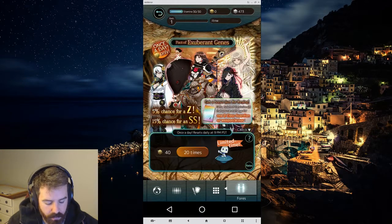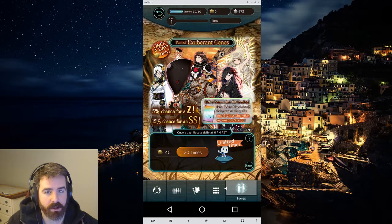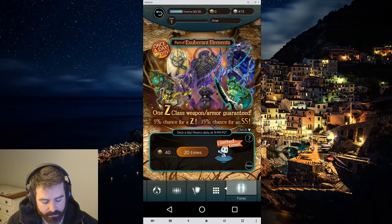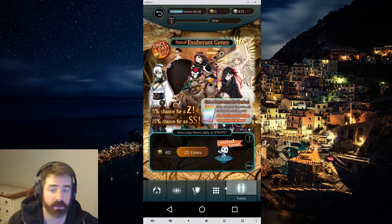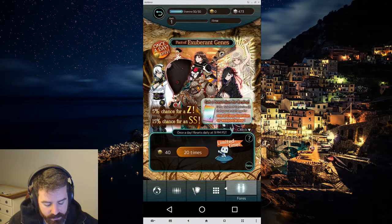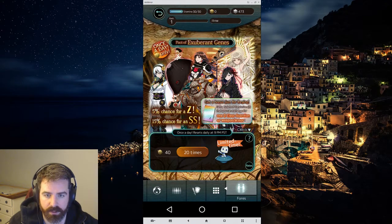So there are the exuberant banners — we're not going to be doing these because they're super energy only. They are really good if you want to spend money, but we don't today, so we're not going to look at those. They each have a 5% chance of Z's, which is like the biggest rate up we've ever seen. You're paying 40 energy for 20 pulls, so that's 2 per pull instead of 3 per pull, which it normally is.